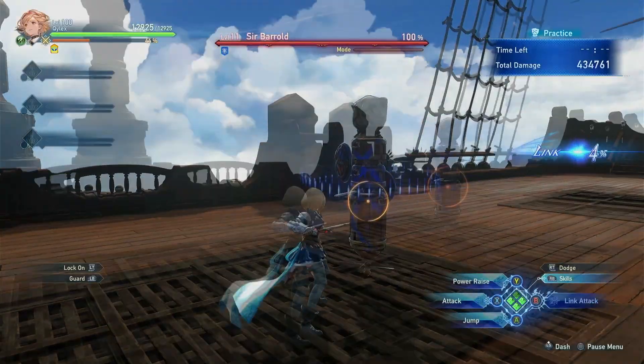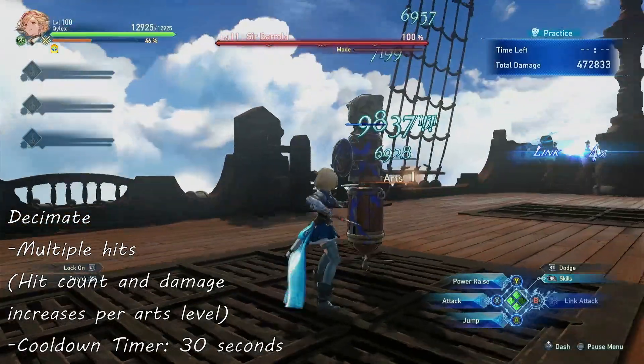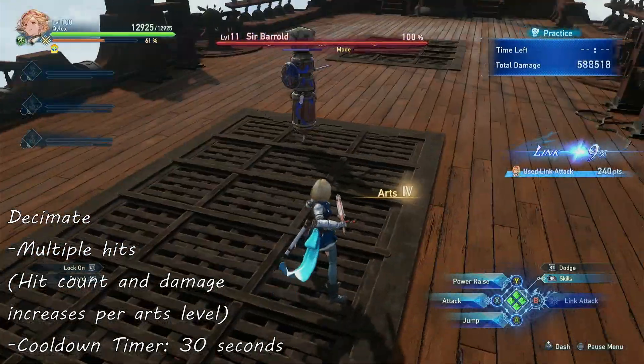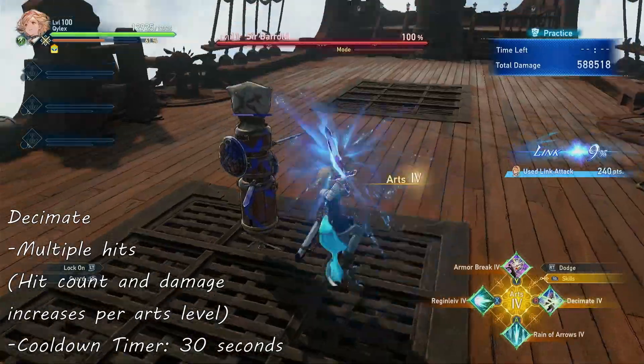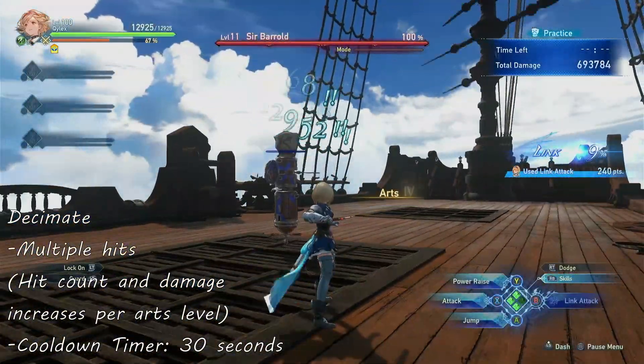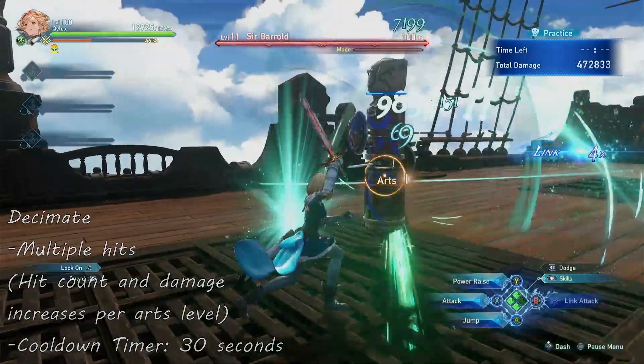The next damaging skill would be Decimate, a 5-hit attack that can hit anyone in the area. This skill is a good damage skill due to it being a multi-hit attack. However, the downside is that the hits are scattered, making it possible to hit the non-vulnerable area of a monster. This skill has a cooldown of 30 seconds.